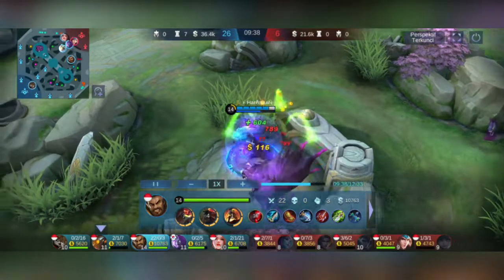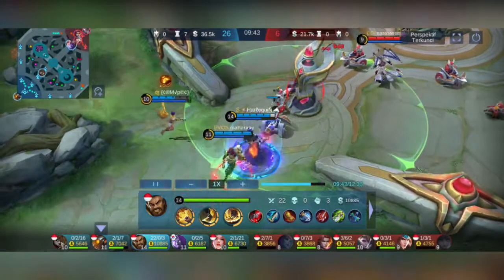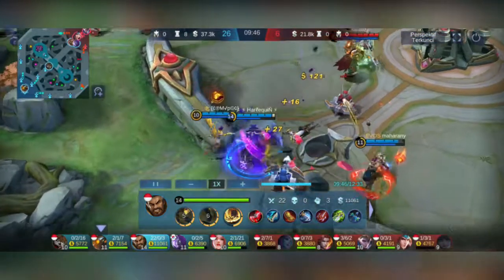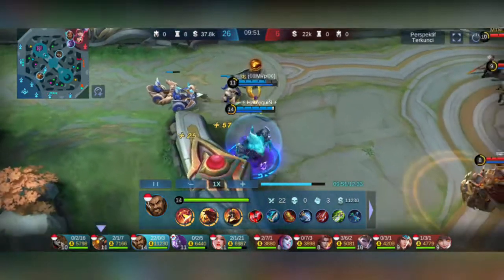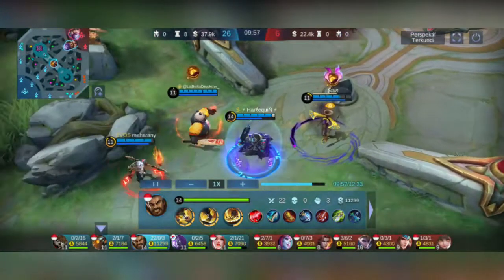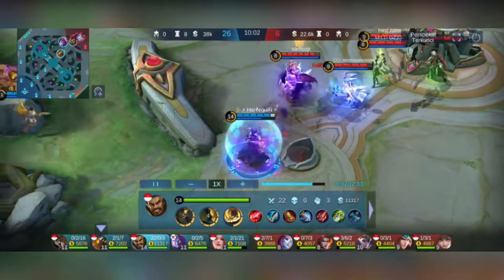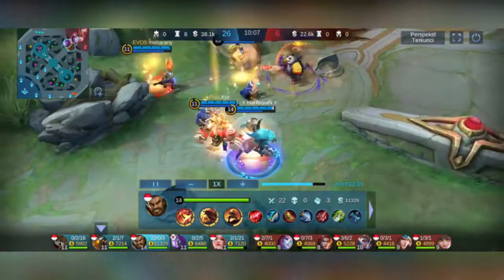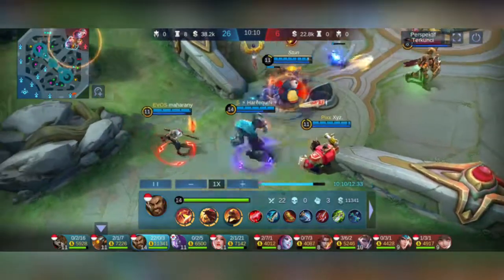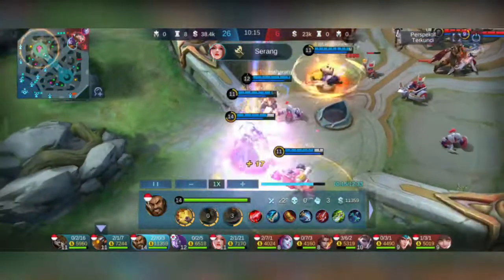Oke, langsung nge-buff. BOD udah jadi. Gua beli sayap karena musuhnya fisikal semua — Zilong fisikal. Gua nggak pakai immortal, udah pede banget. Di sini agak bingung mau nge-push, masih belum ada pikiran untuk Lord.